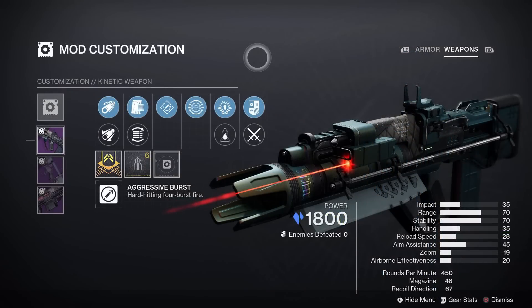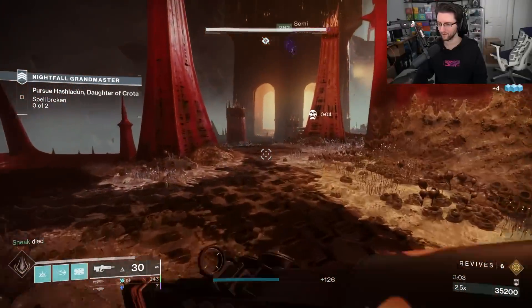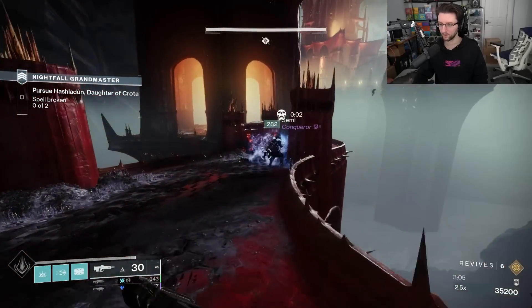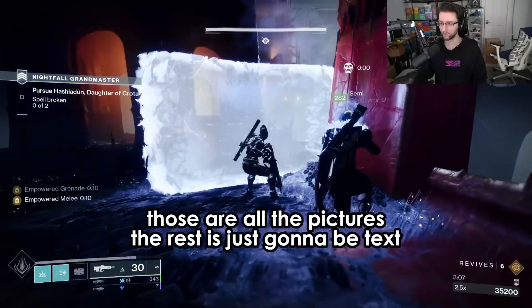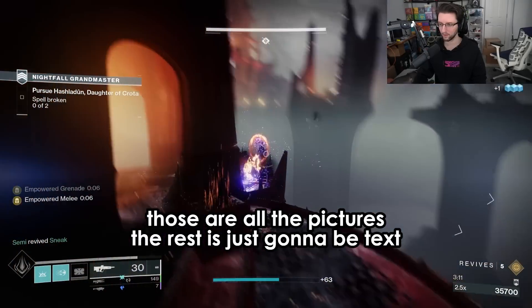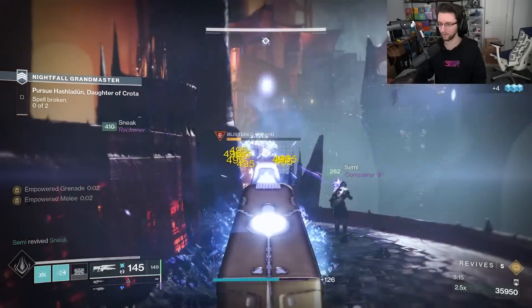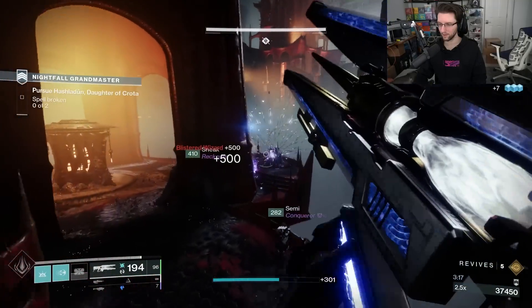Earning mods is changing a little bit. All mods will be unlocked by hitting Guardian rank 6. However, most players who have played the game in some capacity — most active players — should have enough things completed that when Guardian ranks roll out, you'll already be rank 6, so all of the mods should be unlocked right away.